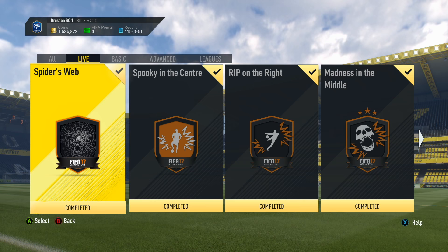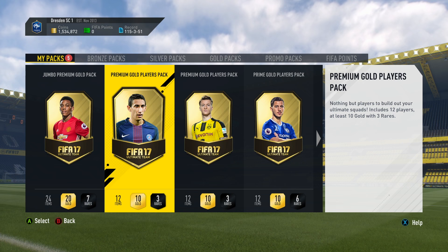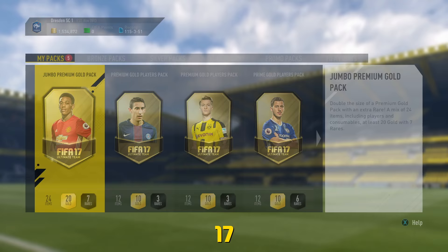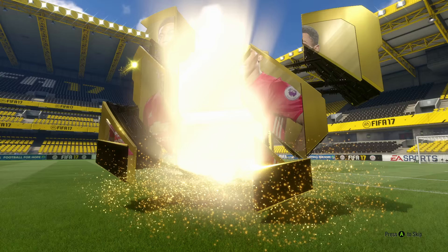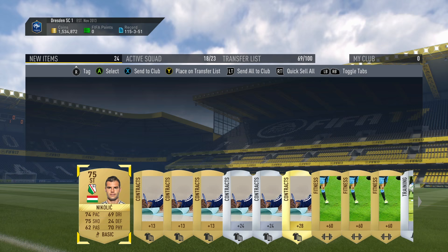Let's go ahead and open up these five packs. Oh please, Lord, be good. Are they in the right order? Jumbo Premium Gold Pack, Premium Gold Players, Premium Gold Players, Prime Gold Players, and yeah, they're in the right order. Come on, this is my time, I think. This is where we're going to get a sick player from a squad building challenge. It's a rare but it's not a high-rated one. Oh, it is Luke Shaw! That's not too bad - I actually really rate him on this game. He's my favourite Premier League left back, so I'm quite happy to get him. I'm sure he probably sells for a little bit.